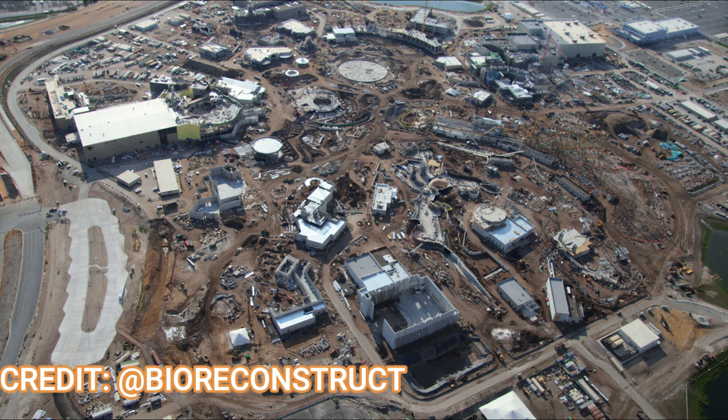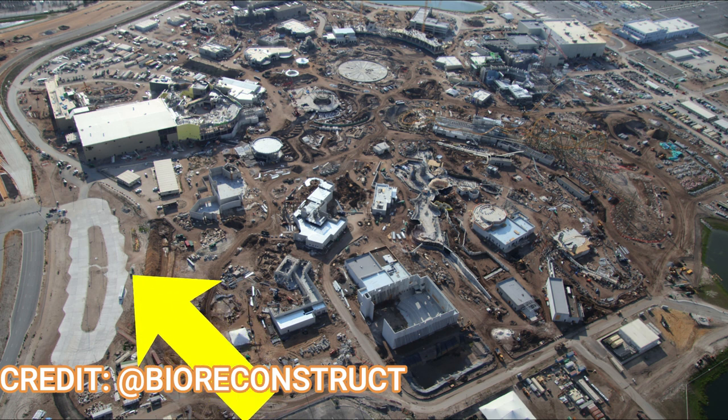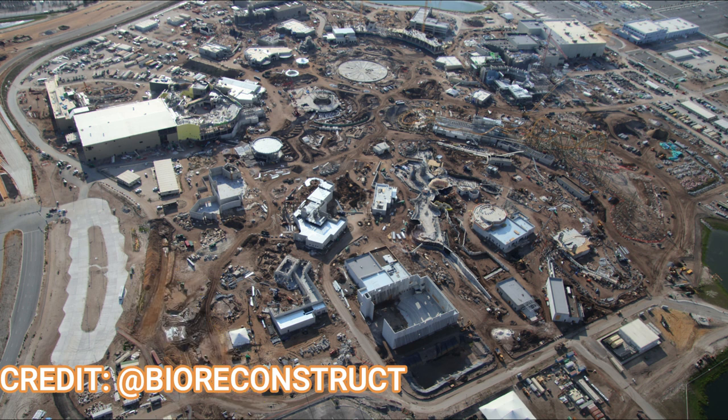You can also see the bus bays for those dedicated bus lanes that will take you between the other two Universal Resort parks. You can see you'll be exiting the bus in that concrete area right over to the left there, and then you'll be walking right into the park, which will be quite nice. There's the front park infrastructure with some footings for the arches, and then you'll be right into the hub.